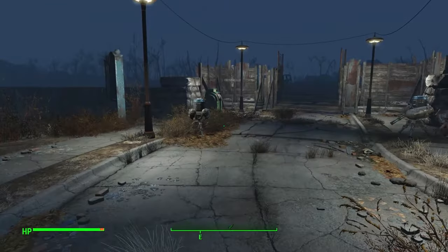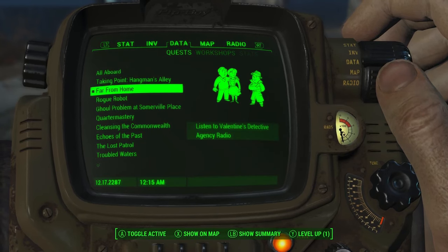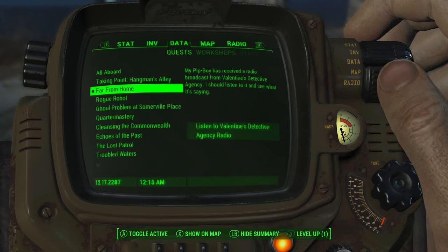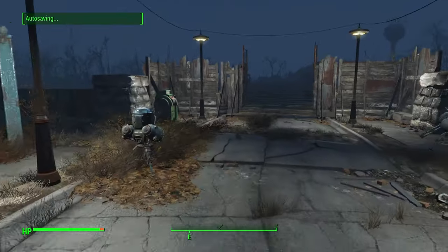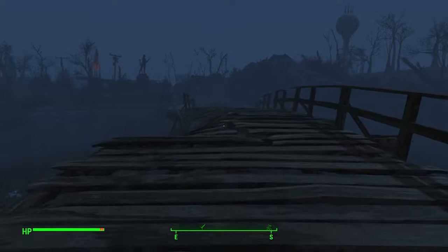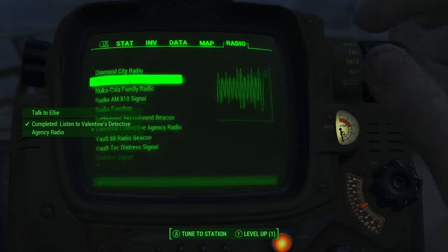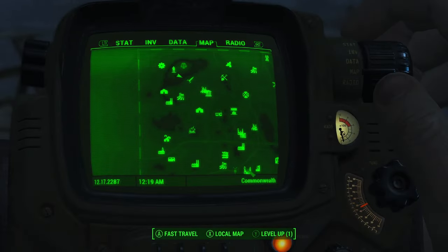Today we're actually going to start with the Far Harbor DLC. The quest is called 'Far From Home' — listen to Valentine's Detective Agency radio. The message from Ellie Perkins says: 'We've got a new case and it sounds urgent, stop by the office, I'll be waiting.' Setting this to repeat — okay, turn it off. That is Diamond City Markets, fast travel there.